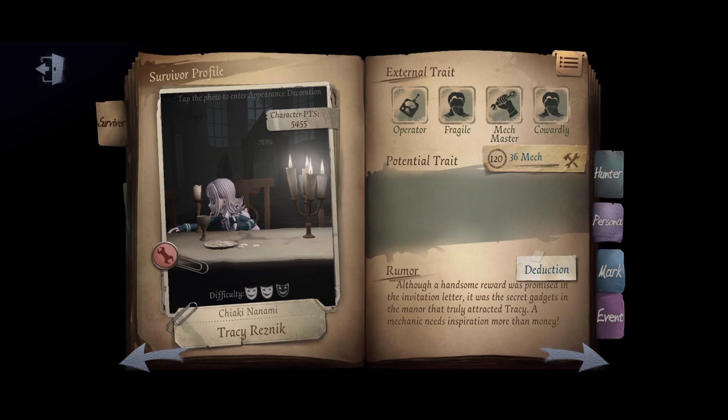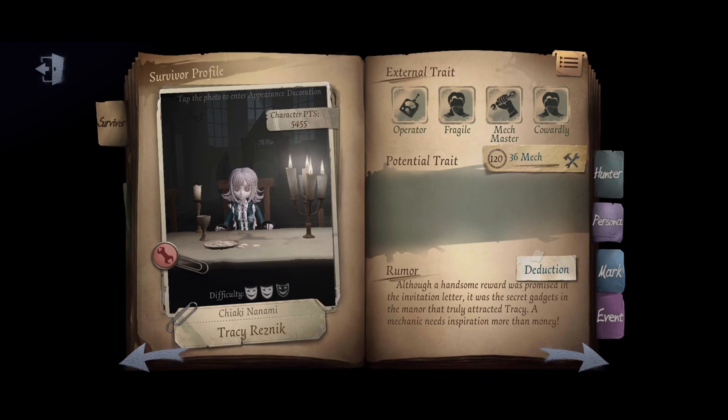Now the next question is, what persona should you use as Mechanic? Personally, I always carry 3-6 with max snooze. However, you can also carry other personas such as 3-9 or 3-6-9.